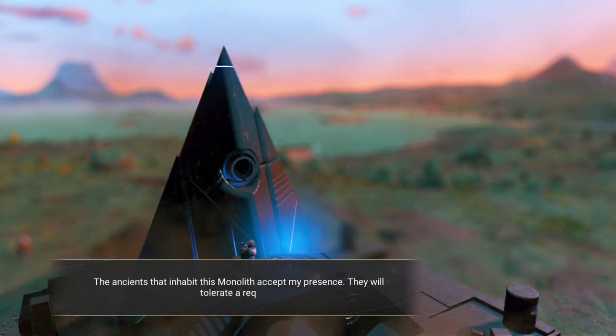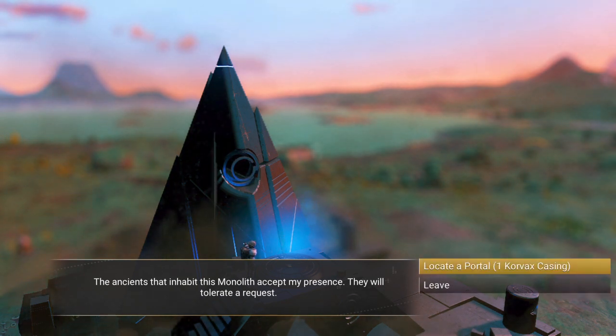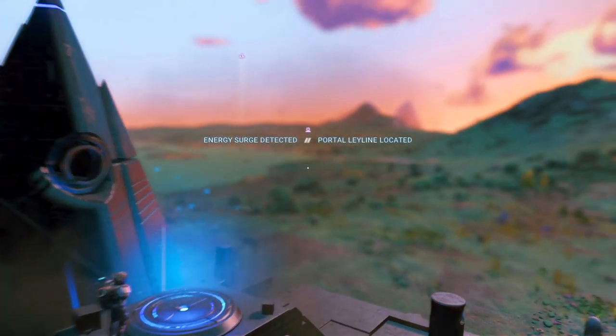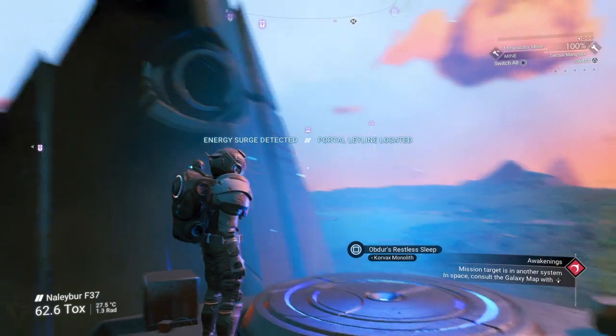Also you should get some items — for example, this is a Carvax world, so you want to get the Carvax casing. Same with the other races and stuff like that. You want to locate a portal: one Carvax casing, and then a portal should be located.